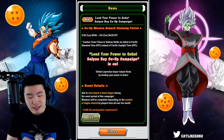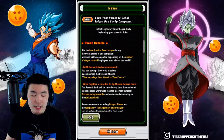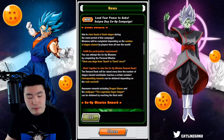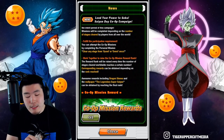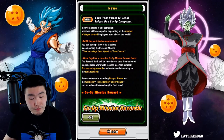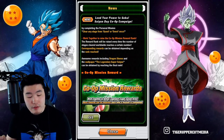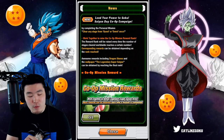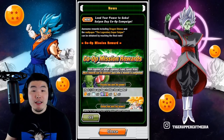Defeat Legendary Super Saiyan Broly by lending your power to Goku. Aim to clear quest or event stages during the event period. Missions will be completed depending on the number of stages cleared by players from all over the world. You can attempt the co-op missions by completing the personal missions first. The reward rank will be raised every time the number of stages cleared worldwide reaches a certain number, and corresponding rewards can be obtained. Awesome rewards including Dragonstones and the Legendary Super Saiyan wallpaper can be obtained by reaching the final rank.